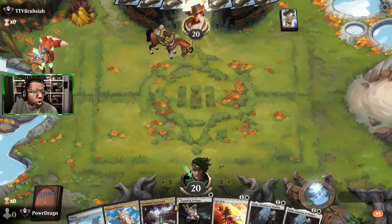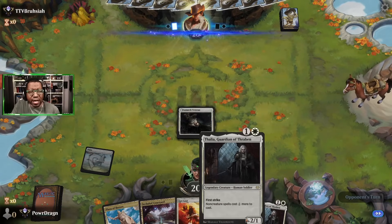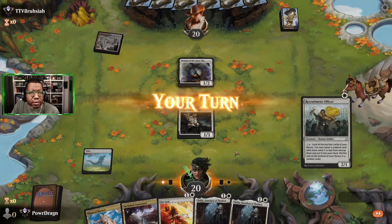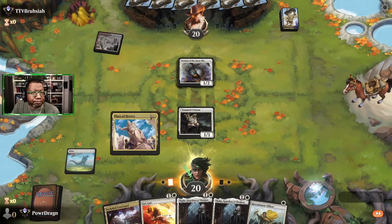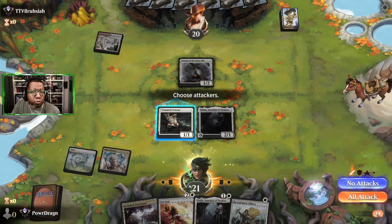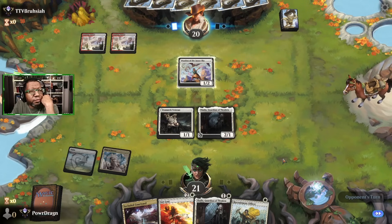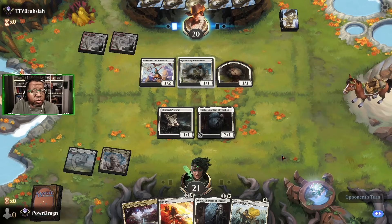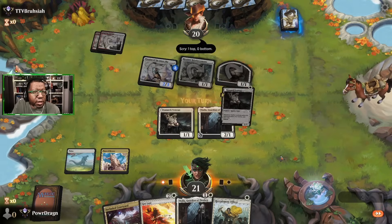Our opening hand looks passable. The downside when you're playing a lot of legends is you can't always have the ideal start, but they have cool abilities. Our opponent's creatures are all going to be tapped so we get at least a reasonable attack in here.